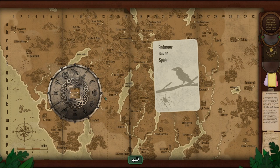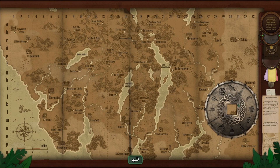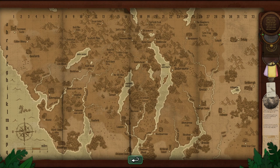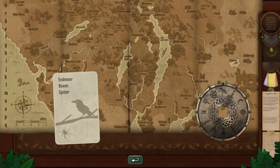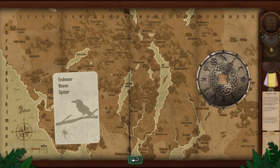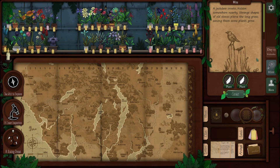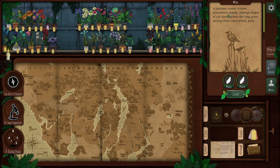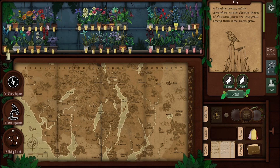So this thing — we need the crow and the spider, but first we need to find Edmore. Edmore is somewhere at some place, and after we find that somewhere at some place, we will follow the raven. So here — wait, more raven, is this... and then the spider, so here. A jack drawn and jack though croaks hidden somewhere nearby — strange shapes of old stones pierce the long grass amongst them, some plants.